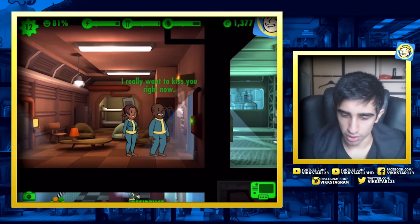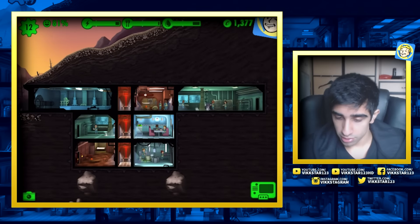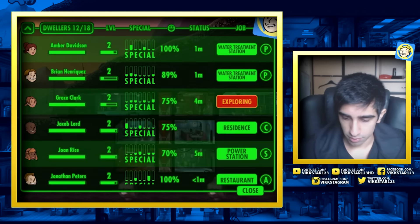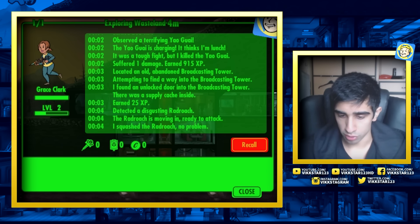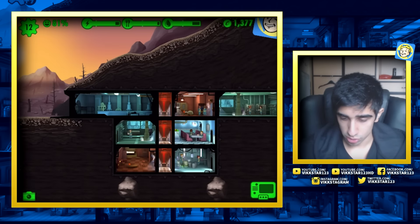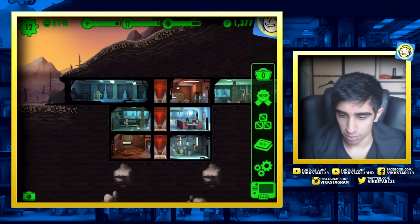Jeez, he has no chill - maybe that's the way to go, just be all out there. How's my explorer doing? She's killing stuff - she's going to kill that rad roach easy. She's just killing it. Squashed a rad roach, no problem. Supply cache - 285 XP. I'm just going to leave her out there, she's killing it right now. And look - everything's going nicely, I've got a very stable little community here.